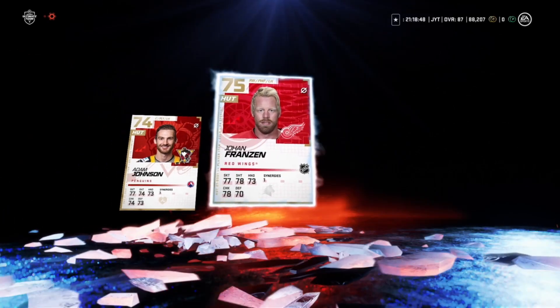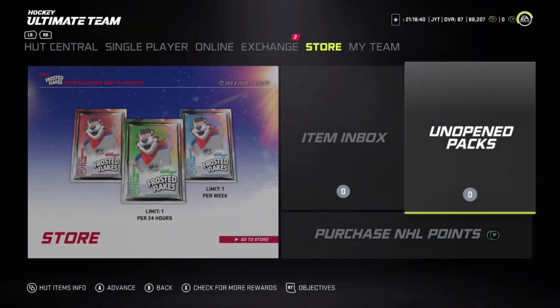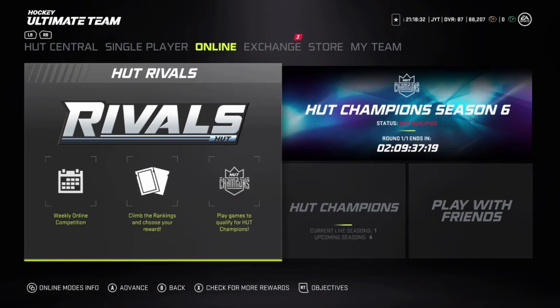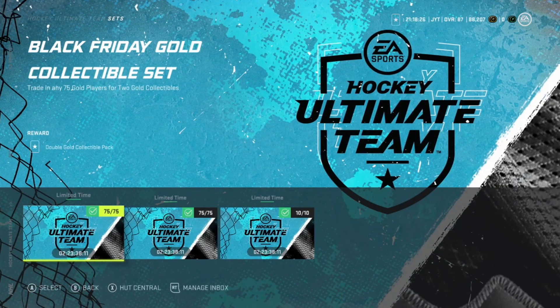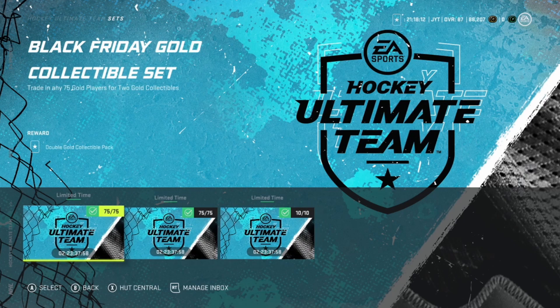That's about it, but let me show you guys where that Black Friday deal is. Go to sets — this is a pretty good deal in my opinion. Trade in 75 gold players, which I had plenty of, and get double gold collectibles and icon collectibles as well. Then you trade in your silver players for more gold players. Pretty good deal, take advantage of it while you can.